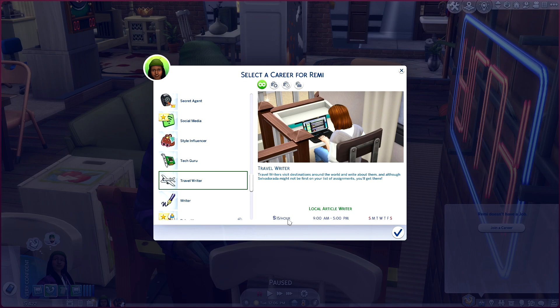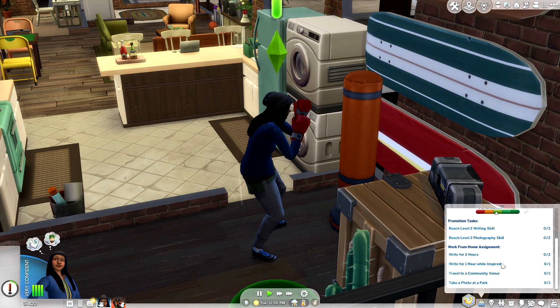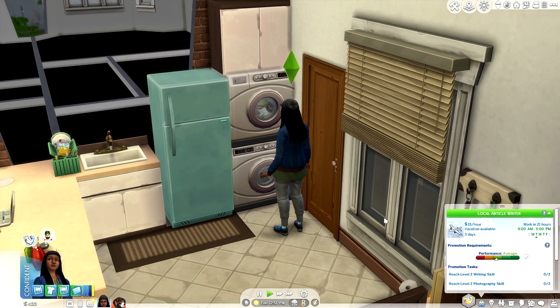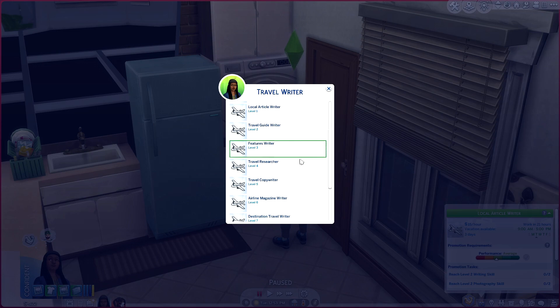Another option is Travel Writer. Travel writers visit destinations around the world and write about them. You'll start off as a local article writer at $15 an hour, nine to five, with weekends off. Promotion tasks include reaching level two of the writing skill and level two of the photography skill, with work assignments like writing for two hours and traveling to a community venue to take a photo at a park. Unlike SimDeed's three-tier system, these semi-active careers are level 10, so you'll get tons of gameplay — working your way up to becoming a travel blogger.